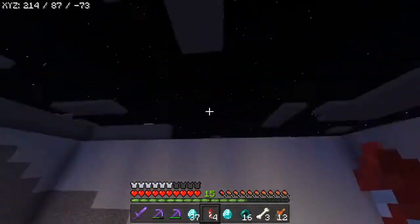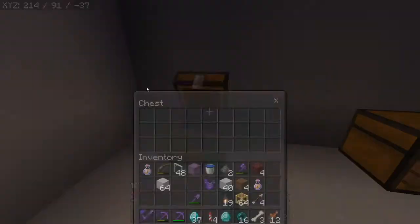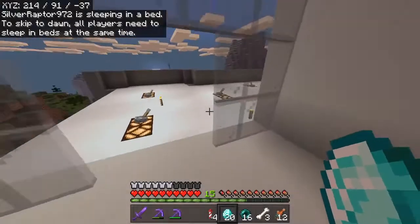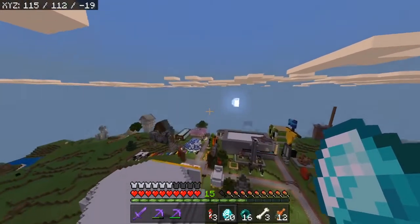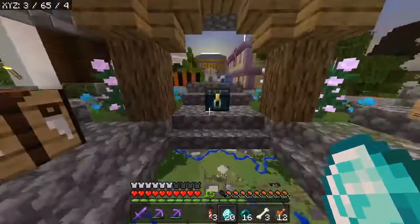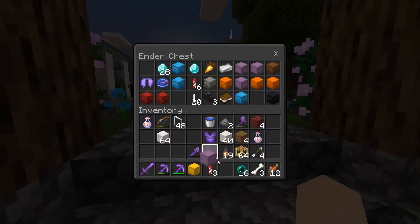Everything in Infinite has been going very smoothly. We've got MAD profits. 18 diamonds in there, 19 diamonds — I have my own diamonds — 20 diamonds of profit today. Actually, we made profit yesterday because Silver Raptor came over and bought 6 stacks of my sandstone. So we've got 28 diamonds total.